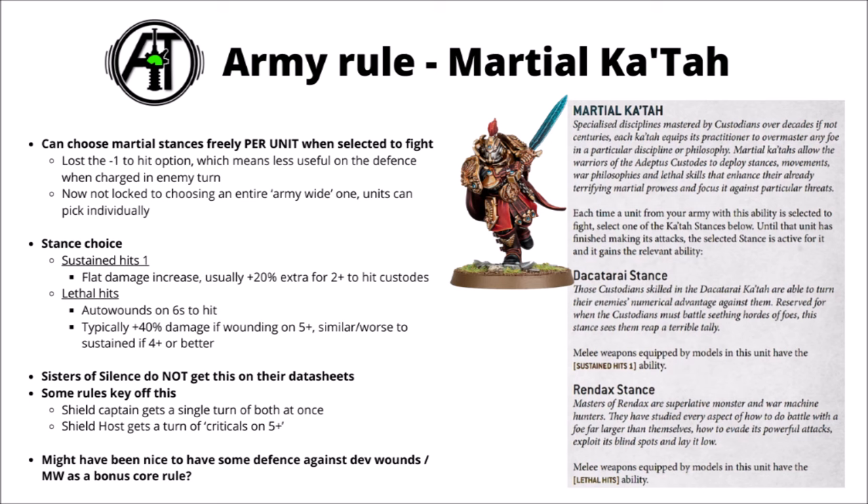One unit could be specialising in taking down hordes with Dekaterai, while another could use Rendax to bring down a big monster. That definitely is a positive, though it skews the army away from being tanky to being more dangerous in combats. Dekaterai gives melee weapon sustained hits 1, while Rendax gives lethal hits. Dekaterai is generally the one to go for when fighting infantry you wound on a 3+, roughly a 20% damage increase on average. Lethal hits gives auto-wound on 6s to hit, which is about a 40% damage increase if wounding on a 5+ or worse. Getting almost a 50% damage increase against big monsters and vehicles is really quite a big deal.